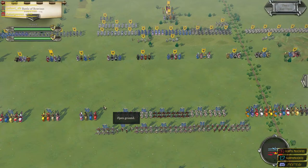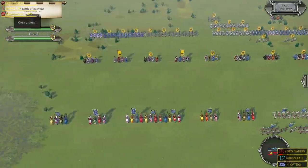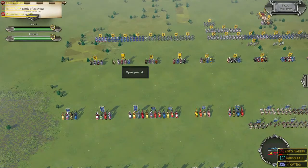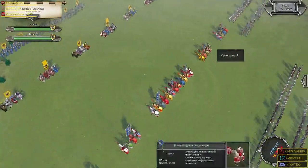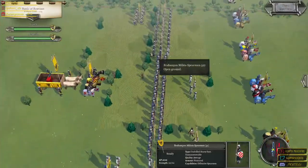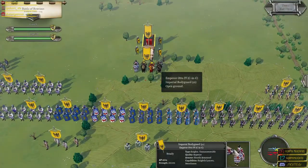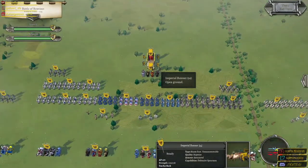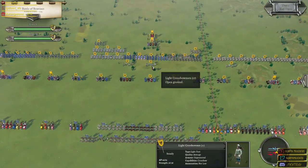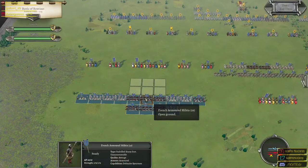Welcome to the Battle of Bouvines — at least I believe I'm pronouncing it correctly. We are going to be playing as the French defenders against the imperial might of the Holy Roman Empire. They've even got that fancy imperial flag and a knight to pull it. Emperor Otto the Fourth is actually at the head of this army, so quite a lot going on as we have to defend as the French.